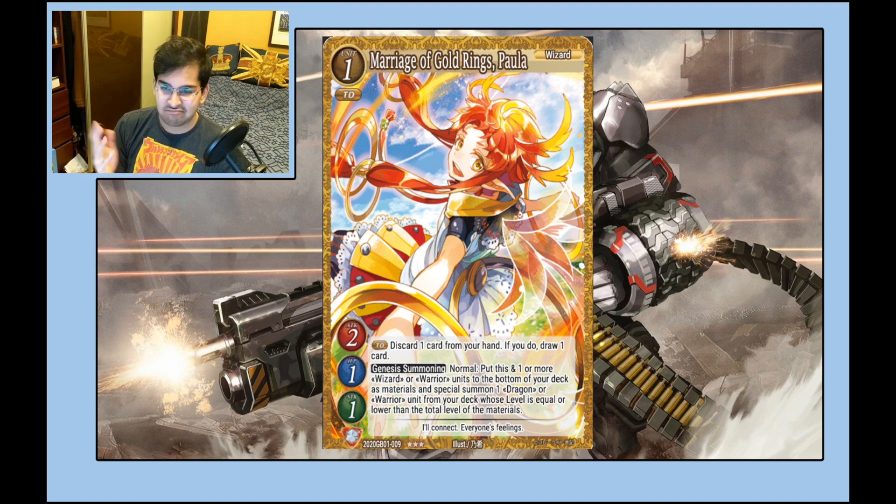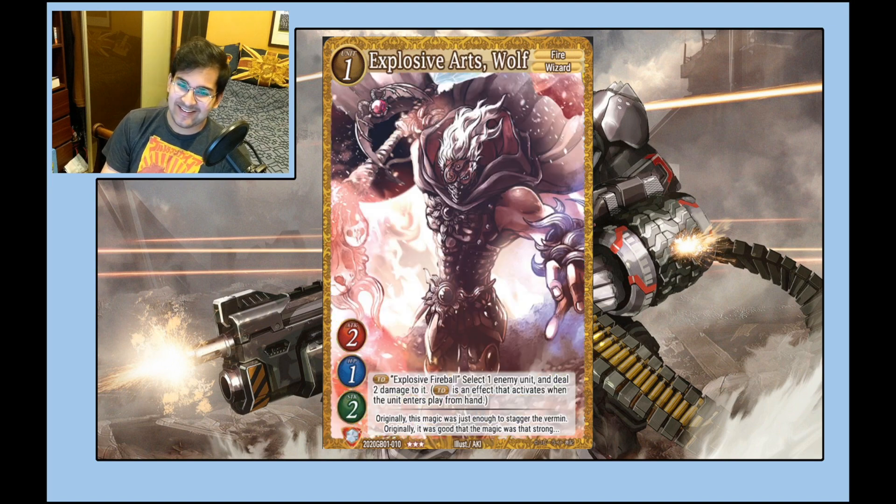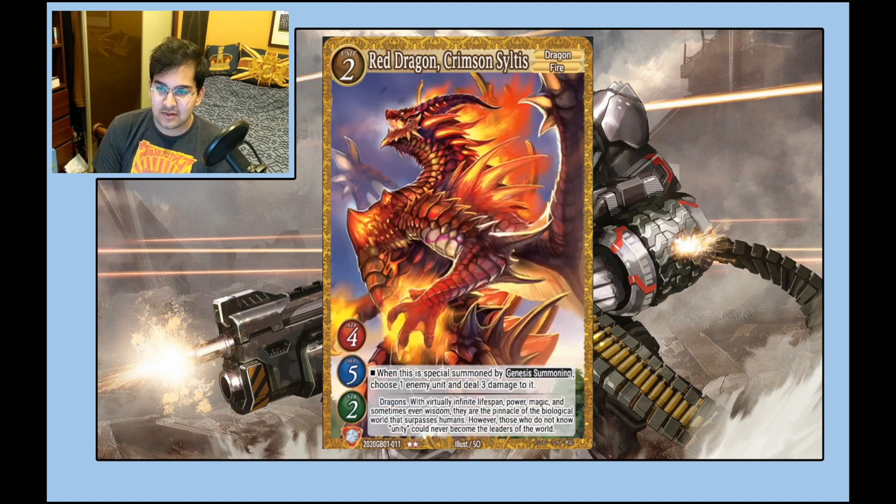Explosive Arts Wolf — this card is amazing. It's a Fire/Wizard, so you can use it for genesis summoning. It's a 2/1/2 with two strike — very nice on a level one — and touchdown burns two to an enemy unit. All sorts of good stuff. You can imagine this set up with Guns and Gold to suddenly be doing burn three or burn four for one. Really really strong card, big fan.